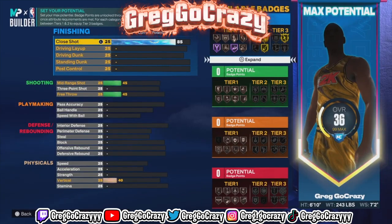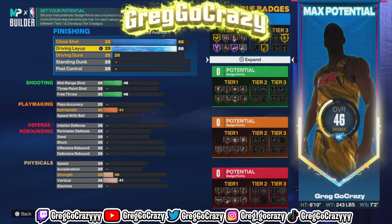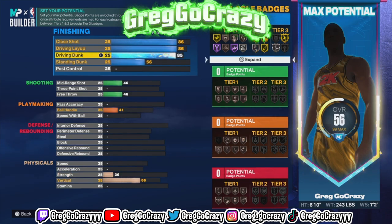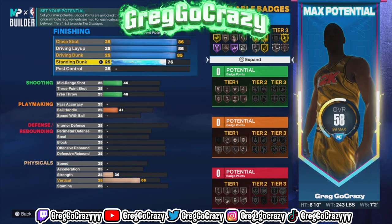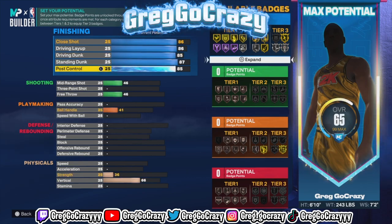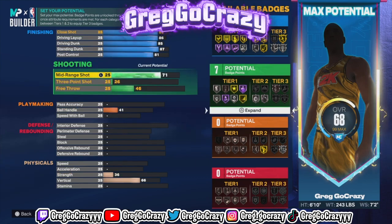For the stats, you want to put his close shot rating at 85, his driving layup rating at 82, his driving dunk rating at 86, his standing dunk rating at 90, and his post control rating at 86.